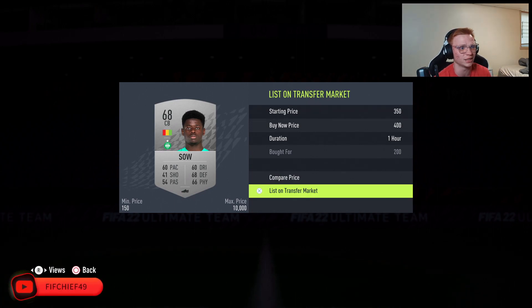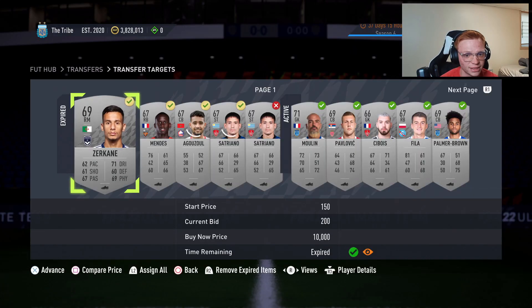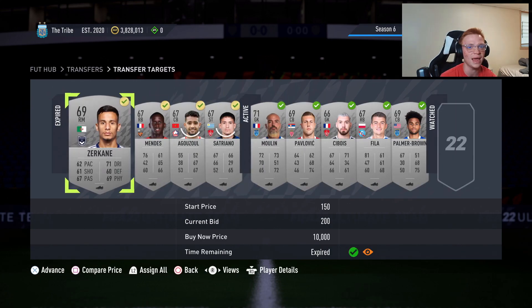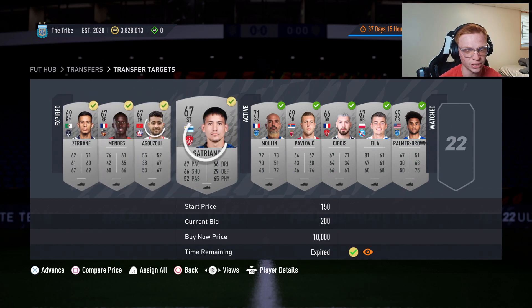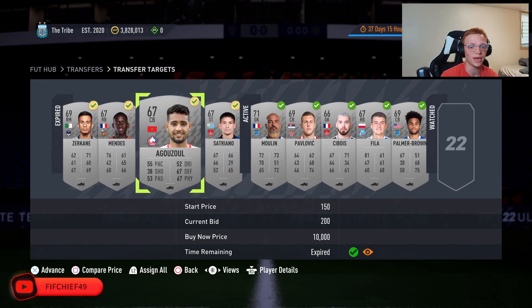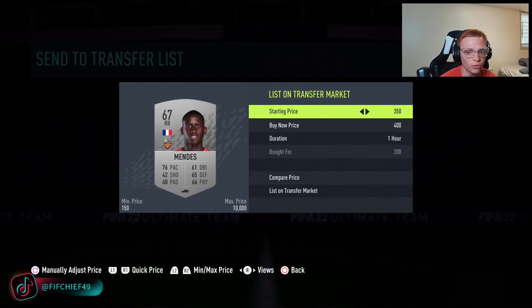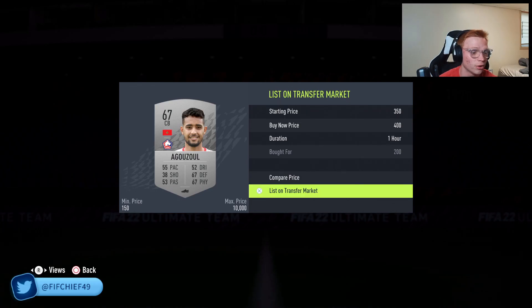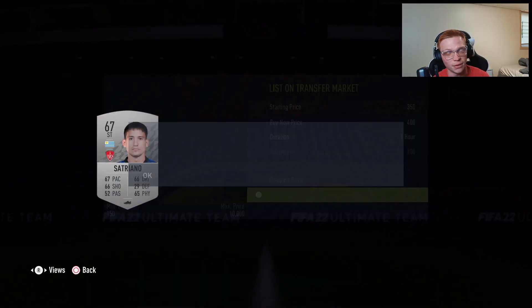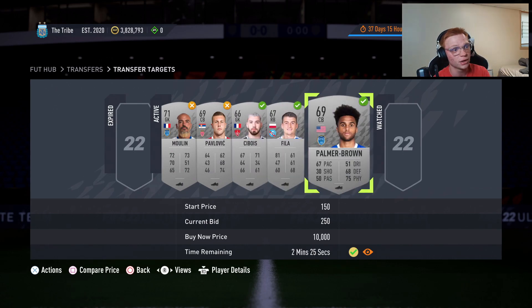A lot of people might look at this as a bad method, but think about it — if you're picking these up for 250 a piece, 150 coins under, you only lose 20 on tax so you're making 130 coins per card. Pick up 10 cards and that's 1,300 coins. We've already won four cards here, and the one we sniped for 200 selling for 400 is 180 profit each — so that's 360, 720 coins plus the extra one, already 900 coins profit off five cards. You can make a thousand coins in a minute or two just sitting here mass bidding and sniping.